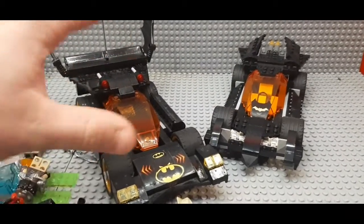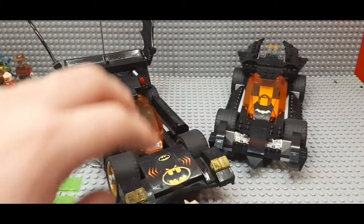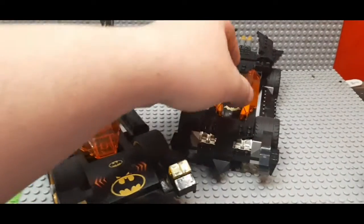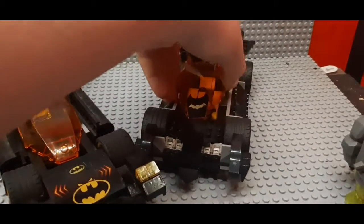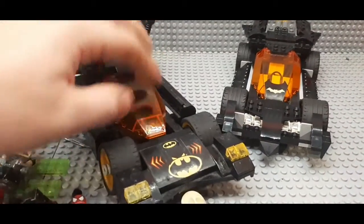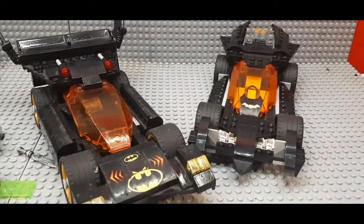On the right is the official Lego Riddler Chase Batmobile. The one on the left is the one I had that my brother took apart — he didn't do it on purpose. I couldn't find the instruction manual, so I fixed it as best I could and that's what it's looked like ever since. The main difference is this one you have to take the cockpit all the way off, while the official one the entire cockpit opens up. The front ends, back ends, and side stuff differ, but basically the entire top of the car is the same.